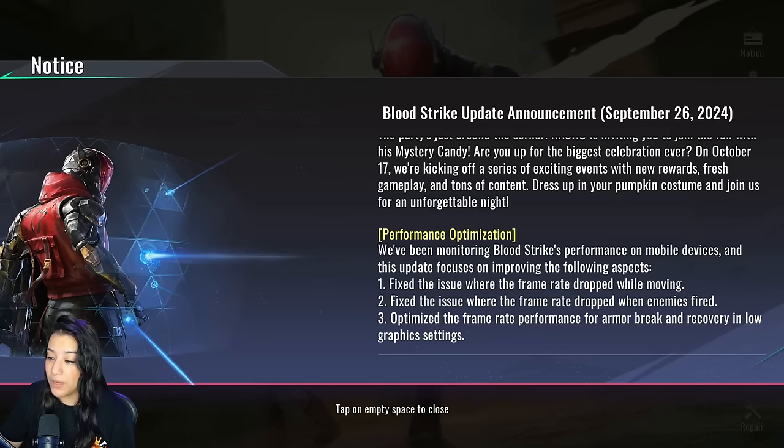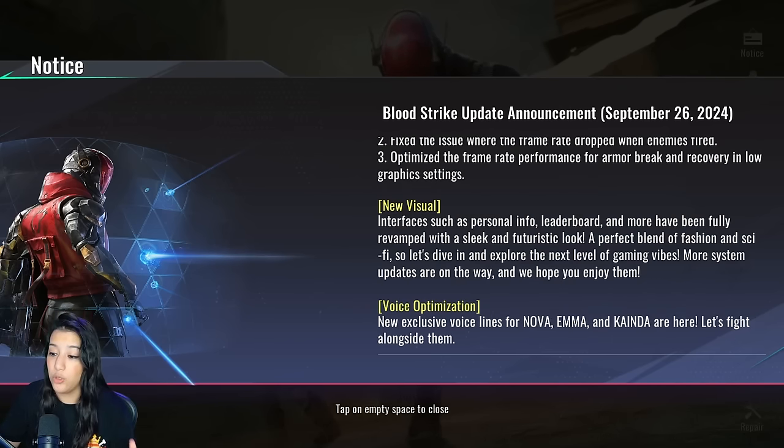Up next we have performance optimizations. They've been monitoring Blood Strike performance on mobile devices. This update fixes the frame rate drop while moving, fixes the frame rate drop when enemies fired, and optimizes frame rate performance for armor break and recovery in low graphics settings. This is super nice to see — there have been massive problems around frame rates, so if you had frame rate issues in the past couple of weeks, definitely try Blood Strike again. That is a huge W.